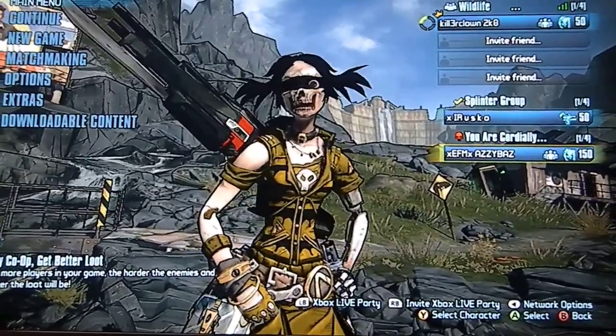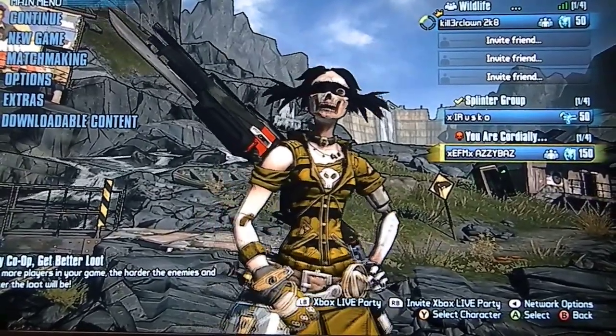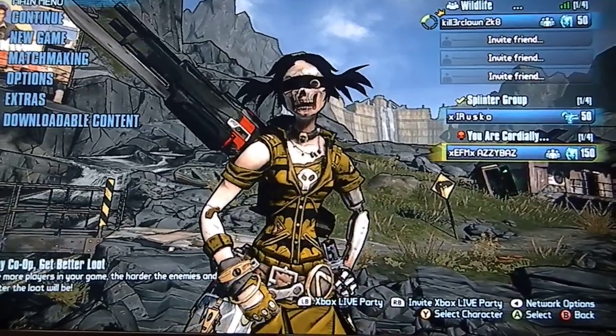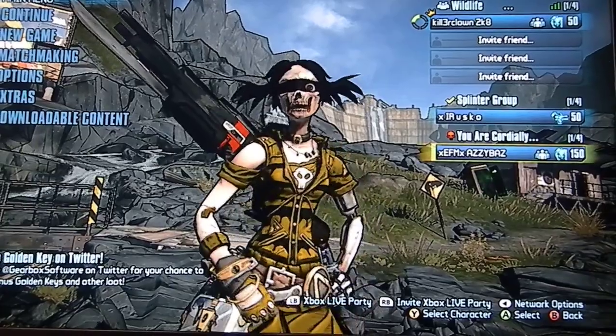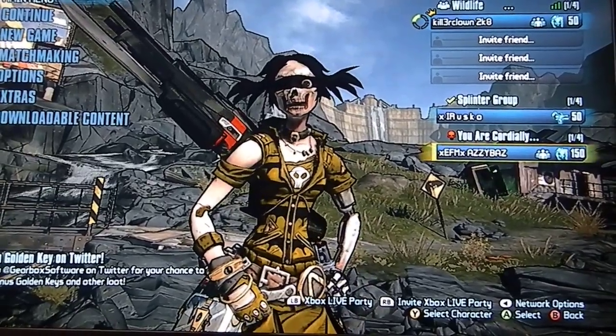If you follow me on Twitter you would have seen last night that I put the pictures of all of them, except for the Mecromancer one, because that one came out really late last night - about 11 o'clock. The codes will be in the description for every character.